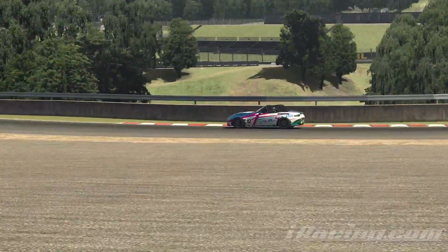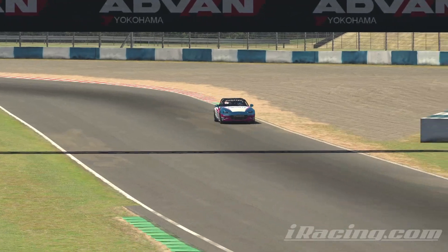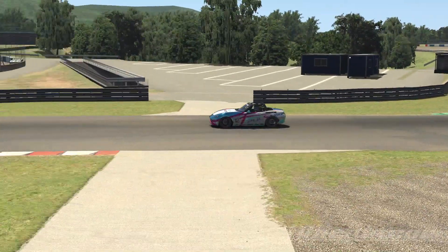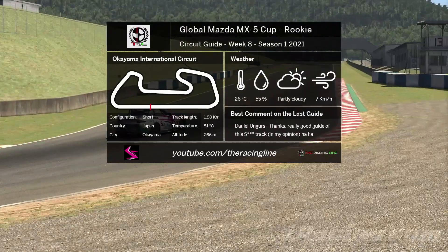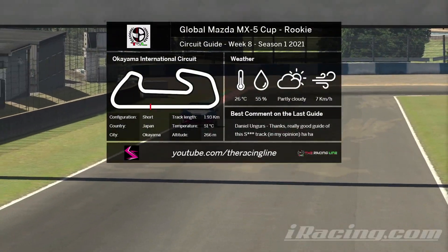Hello guys and girls, welcome back to the Racing Line for another circuit guide here on iRacing. This is Week 8 of Season 1 2021 in the Global Mazda MX-5 Cup, driving the Global Mazda MX-5. This week's circuit is Okiyama International Circuit, but this time around the short layout. The time is set to the 19th of May 2020 at 5 past 2 in the afternoon to match the official race time sent out in the Season 1 PDF.